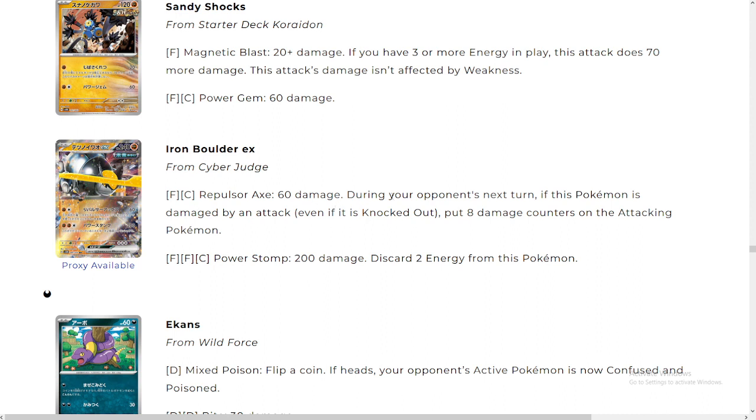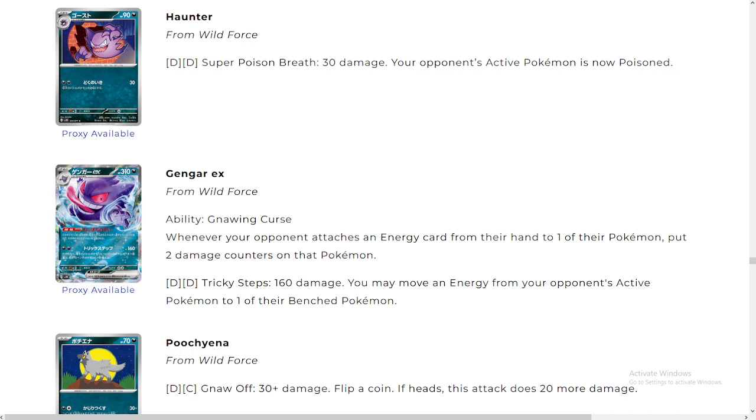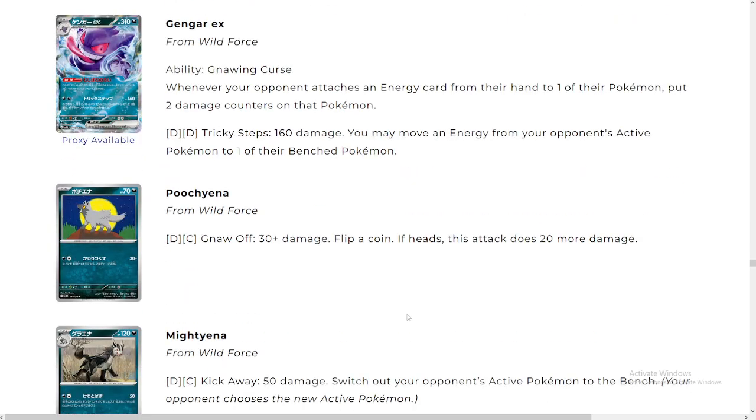Iron Boulder: 60 damage; during your opponent's next turn, if this Pokémon is damaged by an attack, put eight damage counters on the opponent's attacking Pokémon. Also has 200 damage — this card discards energy from this Pokémon. Not the greatest card; I don't think we're gonna see too much of it. Gimmighoul — whenever your opponent attaches an energy card from their hand to one of their Pokémon, put two damage counters on it. Interesting, but not enough. Attack: 160 damage, move an energy from your opponent's active Pokémon to one of their bench Pokémon. Absolutely weak.